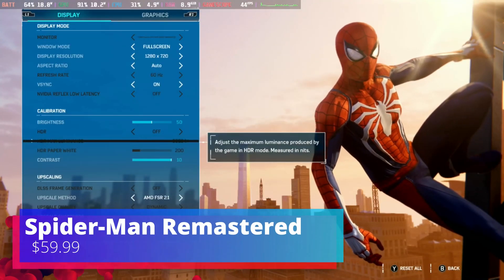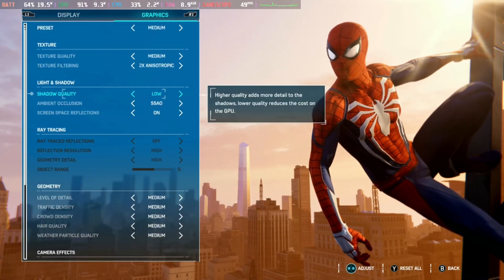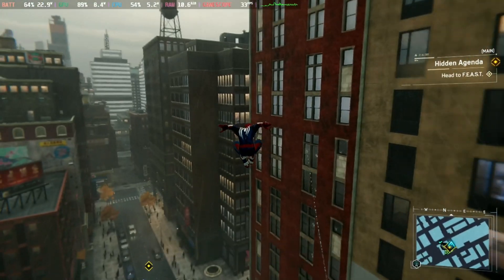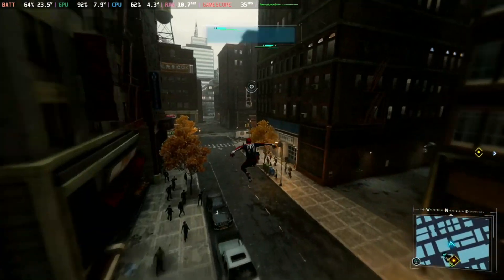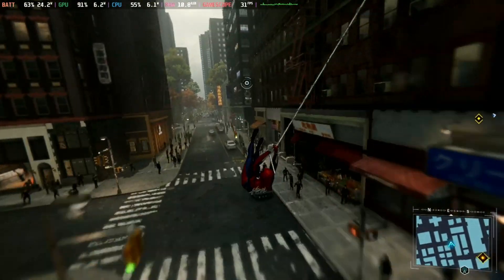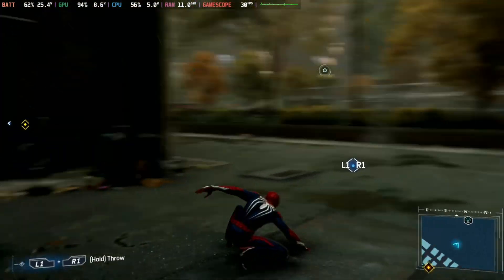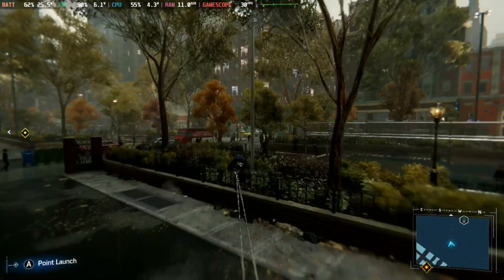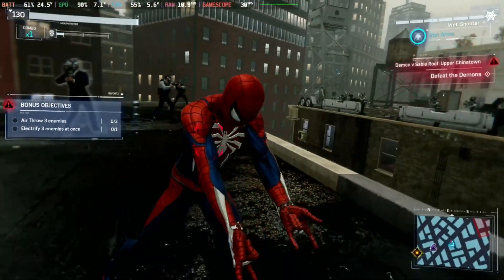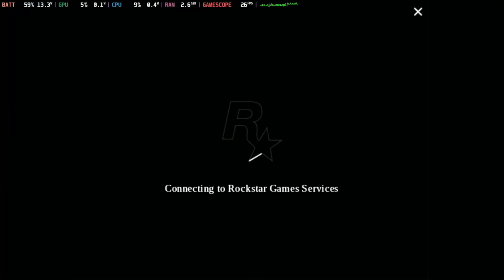Next game on the list is Marvel's Spider-Man Remastered, another verified game on the Steam Deck. I have FSR 2.1 turned on in the display settings, and for graphical settings I had a medium preset with shadow quality set to low and most effects turned on. This game hovers around 30 FPS for most gameplay. Swinging around New York City in Spider-Man is gorgeous — this is another awesome PC port from Sony, so highly recommended.